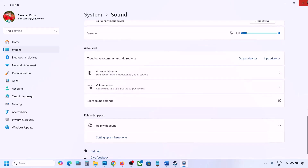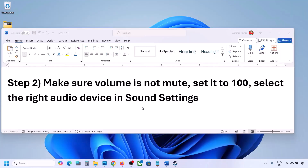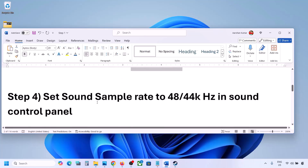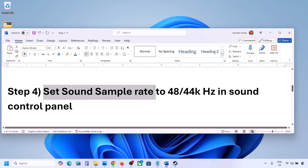After checking the sound, launch the game and verify. The next step is to restart the game. If the game is running, close it and relaunch. If that does not work, restart your computer and then check the sound.